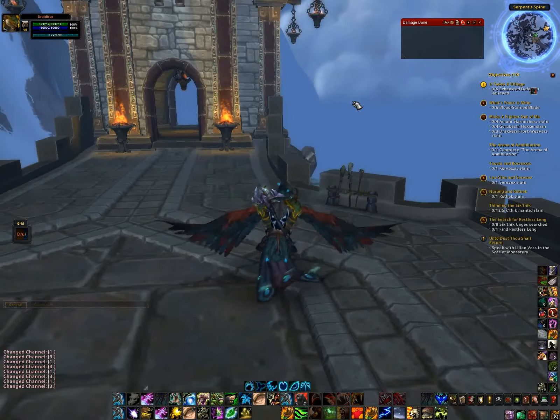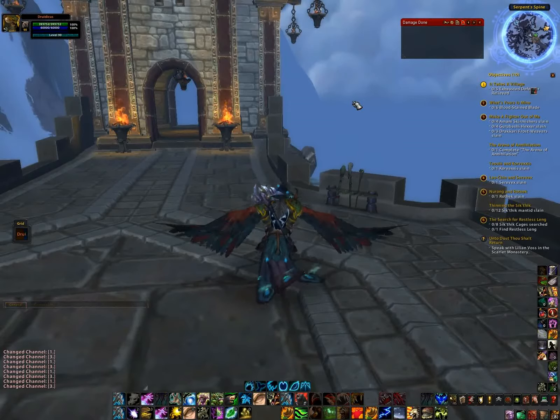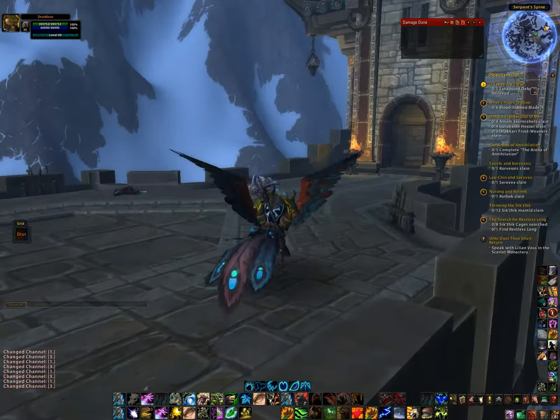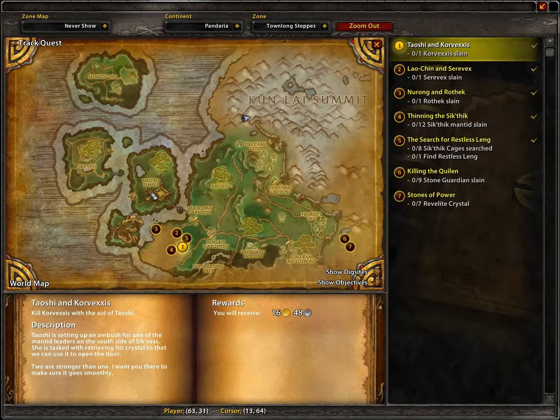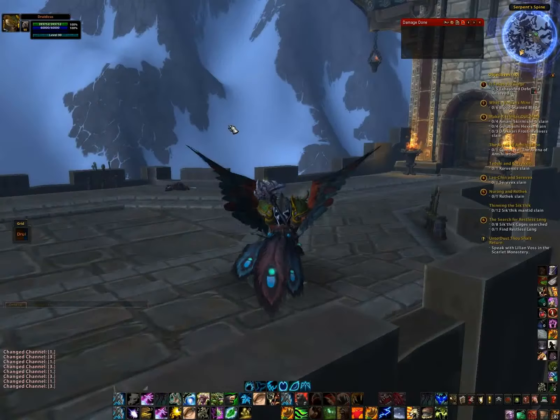Hi folks and thanks for checking out another one of my Mists of Pandaria beta videos. Today we are going to be taking a tour of the Great Wall of China, aka the Serpent Spine. It is the Great Wall that blocks the more civilized area of Pandaria from the areas where bad things are happening, like the Mantid invasion from the Taolong steps and the Dread Wastes where a lot of Shah battles are going on.